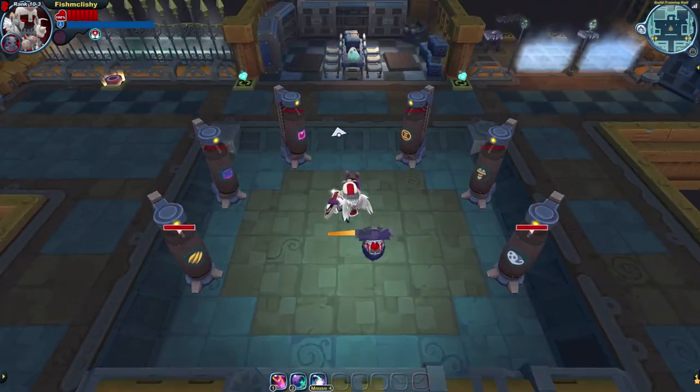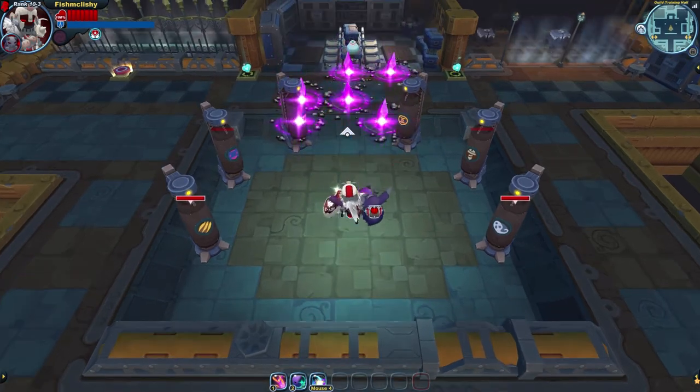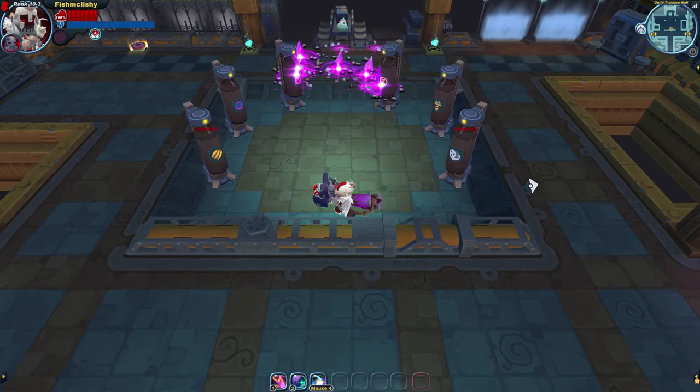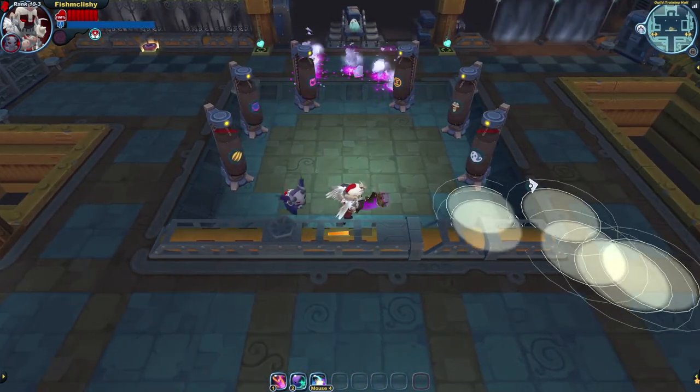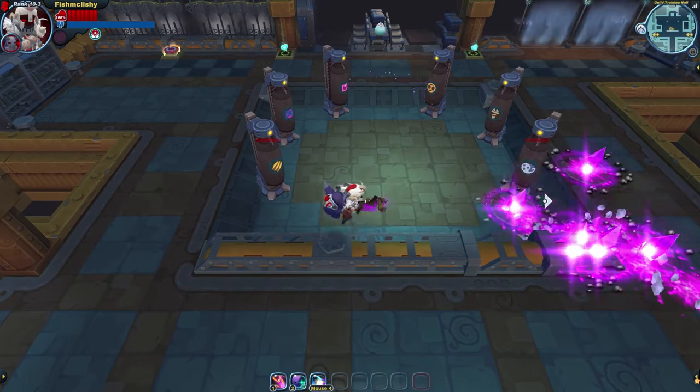If you remember what charge chaining is, it doesn't work with the Tortigun's charge attacks. After finishing a Tortigun charge, you have to make sure that you hold shield instead of attack before charging up another one. If you try to charge chain and hold attack after your charge, you'll end up firing off a basic attack instead and reloading.